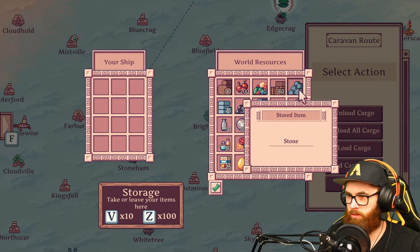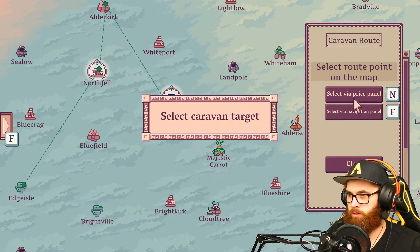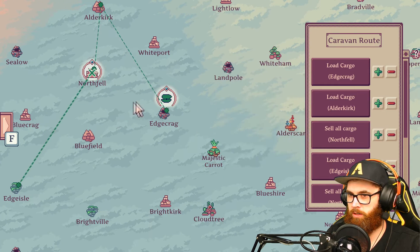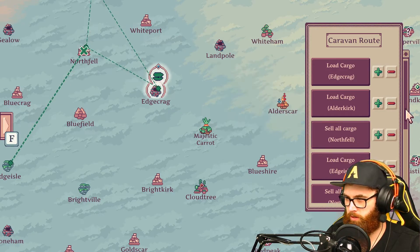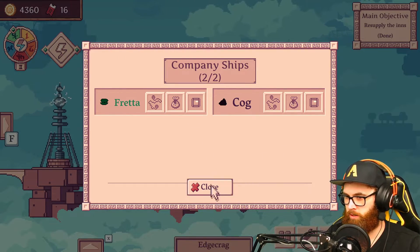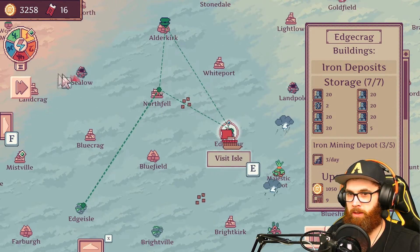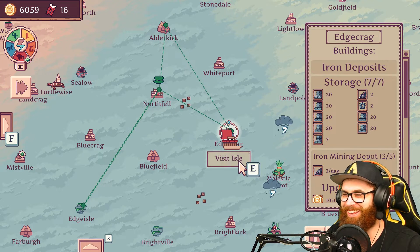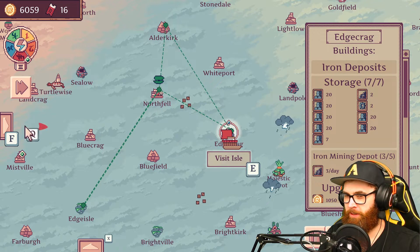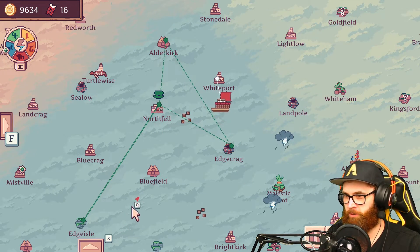What is that — world resources? Load cargo, load as much as I can there and then probably go back to North Fell. New action — North Fell, sell all cargo, come back. I assume I have to do it in a loop so if I come back here to load cargo. I'm just gonna go into the world map and fast travel to see what happens. Oh yeah — pick up my stuff, sell — oh yeah! This is good!